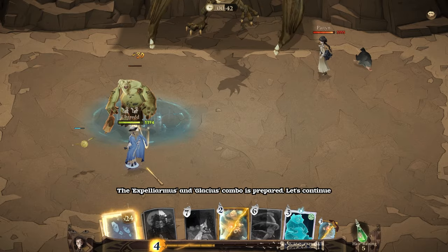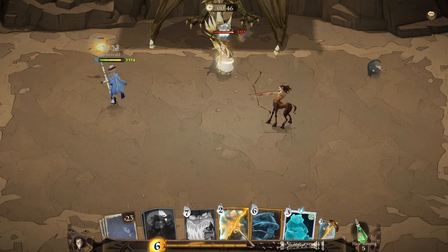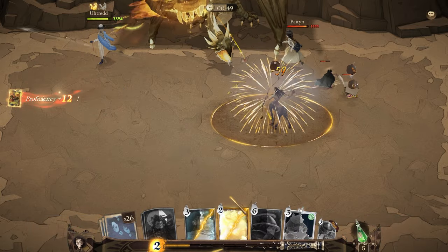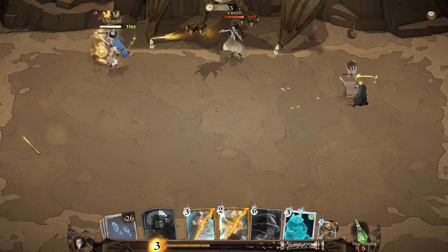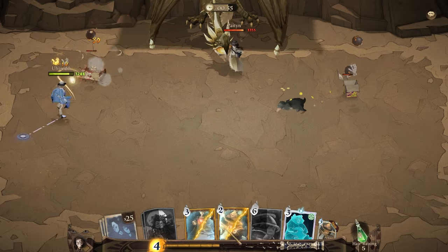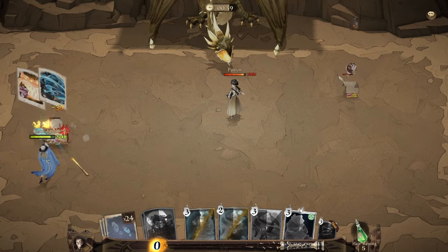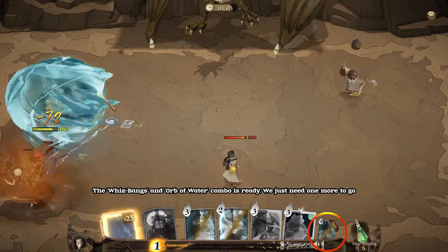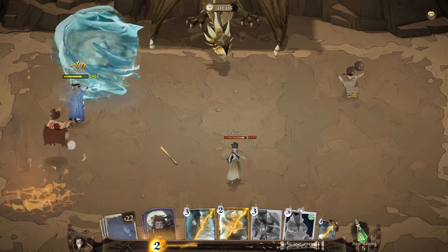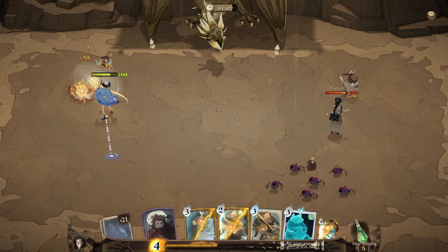The Expelliarmus and Glacius combo is prepared. Let's continue. The Whiz Bangs and Orb of Water combo is ready. We just need one more to go.